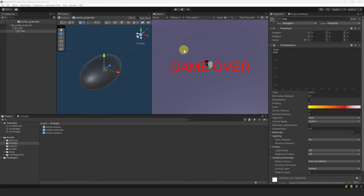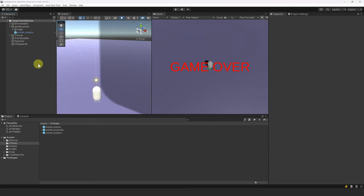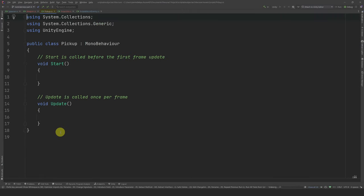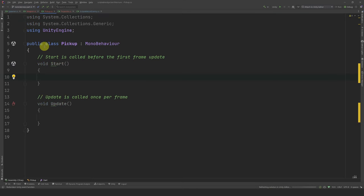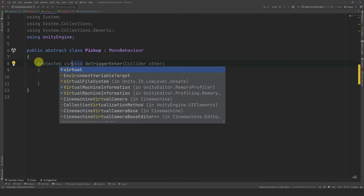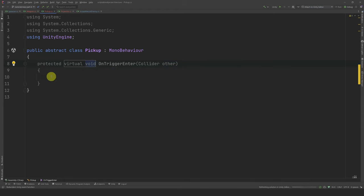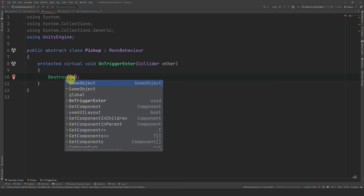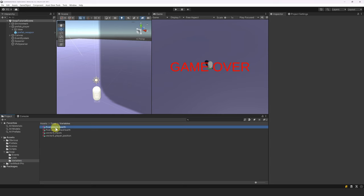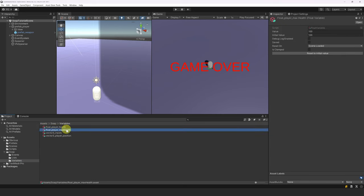Now it is time to create pickups. We will create one heal pickup and one experience pickup. There are a lot of ways to implement these, but we will do it the SOAP way. Let's create a new script and call it Pickup. Because this will be our base class for all pickups, let's make it abstract. This class will only do one thing: detect trigger collisions using onTriggerEnter. Let's make it virtual so that child classes can override it. We can assume that all pickups will disappear after being picked up, so we destroy it in the base method. Adding experience or adding health is basically adding a value to a float. With SOAP, we can use a float variable to represent the experience or health of the player.